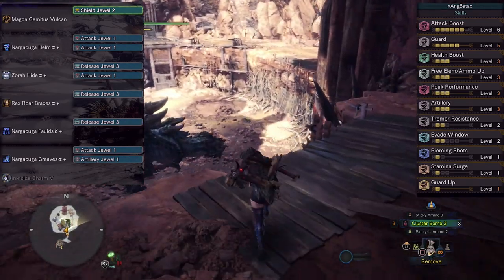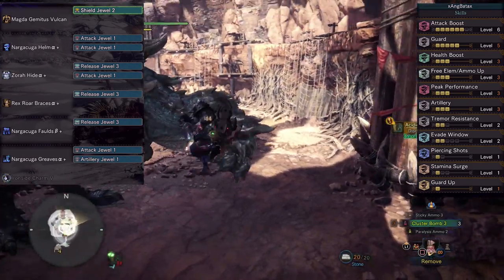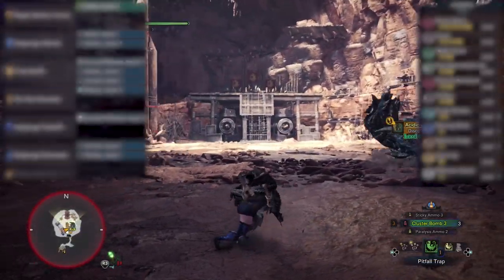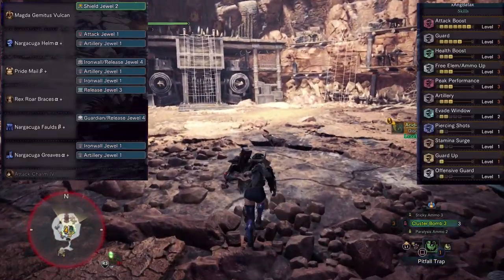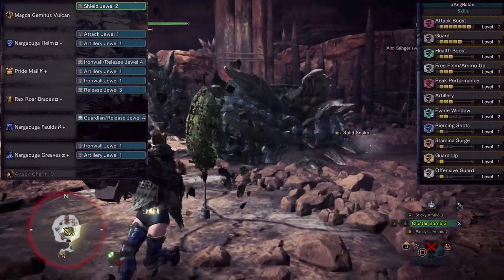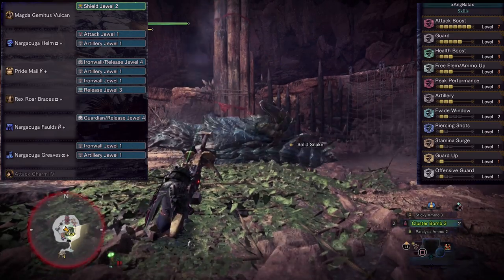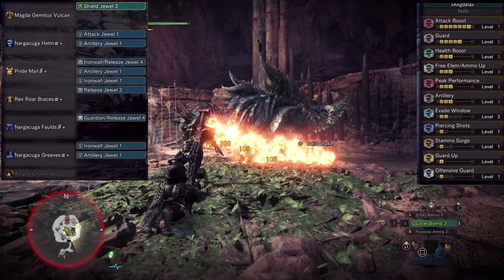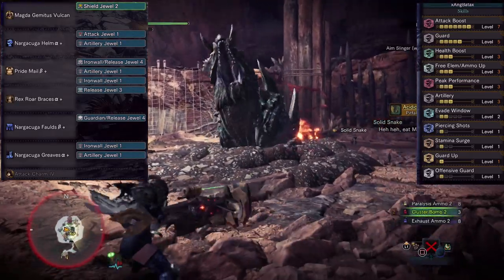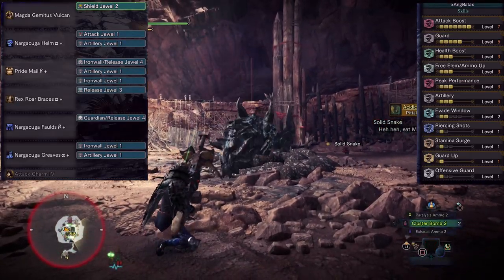Make use of your status ammo and stickies to properly set the monster up for receiving your Cluster 3s. The expensive version of the set gives you Offensive Guard Level 1 and one additional attack. Switching from Cluster 3 to Sticky 3, or firing Sticky 3 after guarding from a monster attack, usually procs Offensive Guard. The expensive version is not so far from the cheap version, which is a good thing.